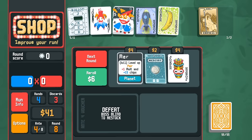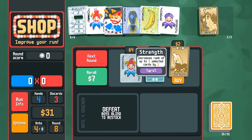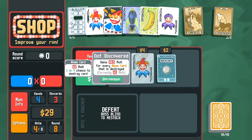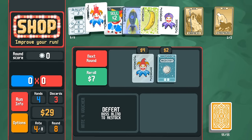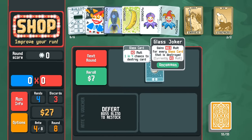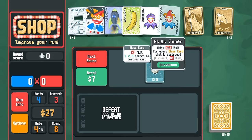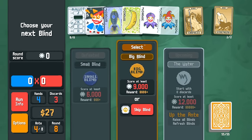I'm going to get rid of Riffraff because it's not really doing much, and buy Fortune Teller just for now. The Strength card is good. Glass Joker — I can't believe I haven't discovered it yet! Glass Joker gains a half multiplier for every glass card that is destroyed. I mean, it's something.